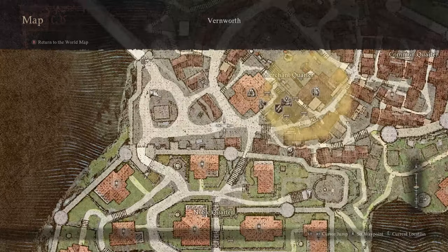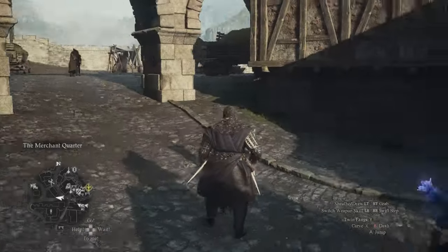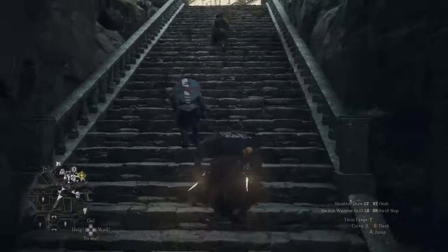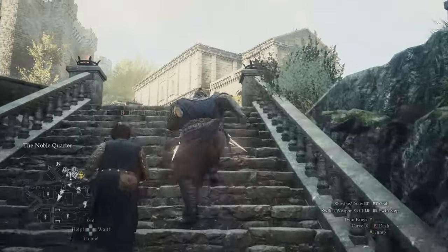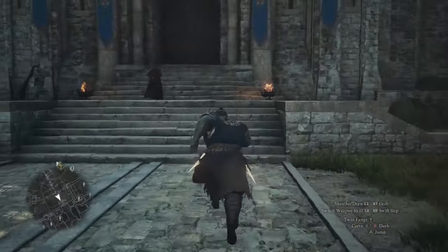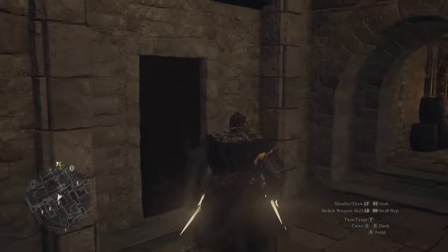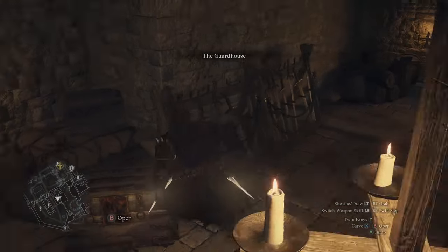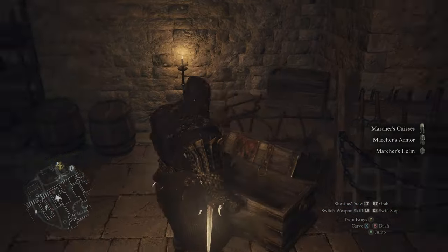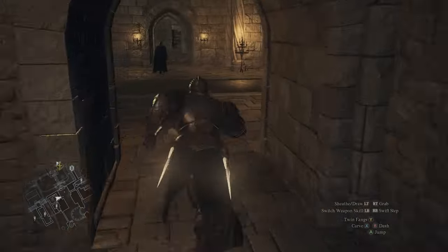If you don't have the gold or the time, the third option is to access the royal quarter and the palace in Vernworth. There is a set in here that I'm going to show you. I go right through the front door — no one ever hassles me — but just in case, in this trunk you can find some guard uniforms, the marchers uniform. I put that on just in case there's anyone who does want to hassle me.